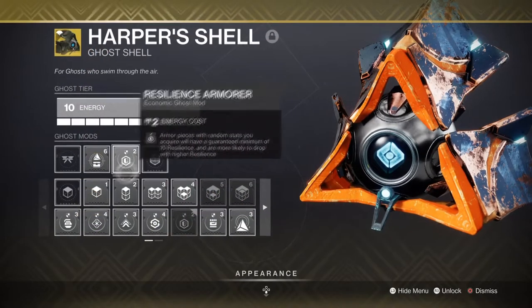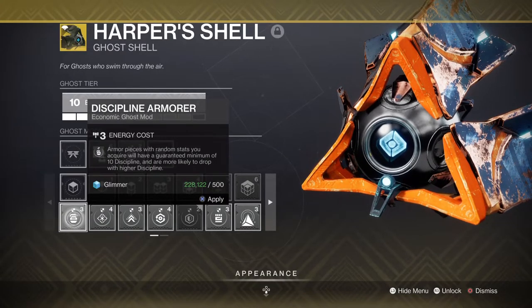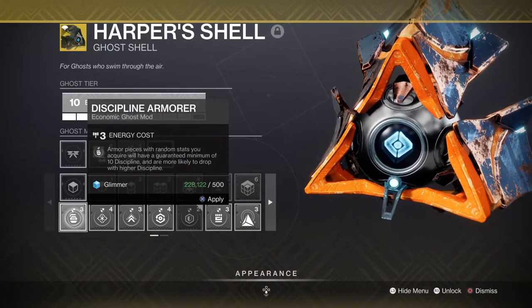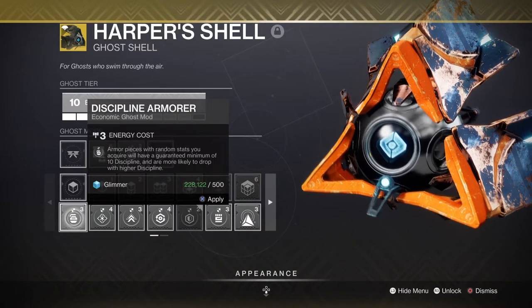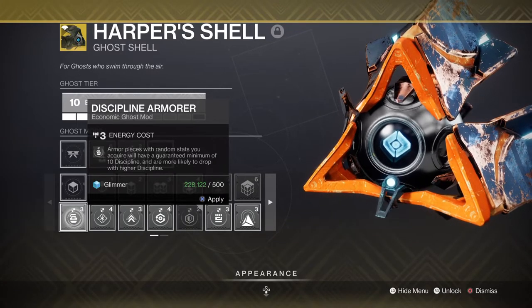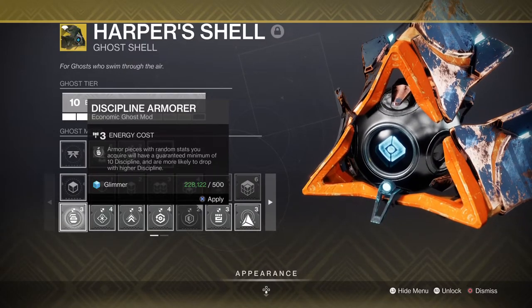Ghost shells can now get an armour mod for specific stats. They cost only 3 slots, but what they do is allow users to get a minimum of plus 10 in whatever stat you ask for. So if you want a high Discipline stat for some arms, then you slap on your Discipline armour mod, and so forth for your Resilience, Recovery, Strength etc.